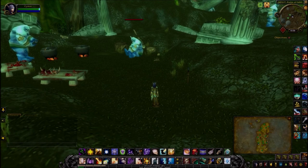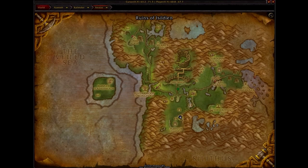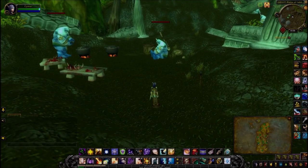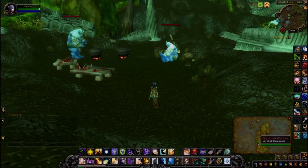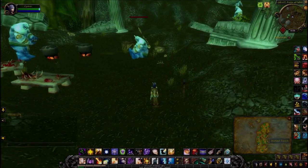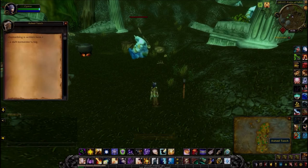The next one is back in Feralas, at the bottom of the map close to the ruins of Isildien — an area surrounded by ogres. Check out the two ogres to my left with the two cauldrons, and to my right you'll see this ash torch. A daft tormentor's fog.